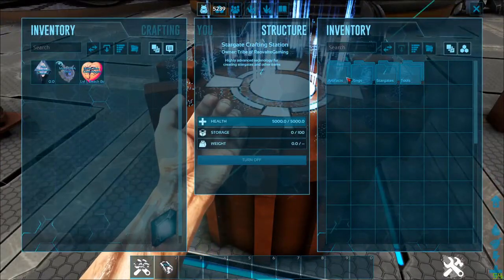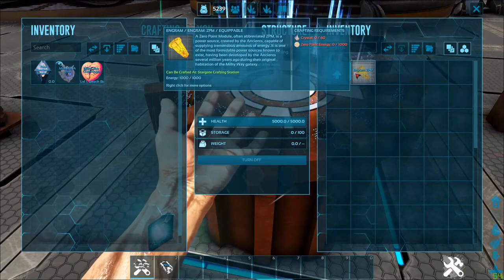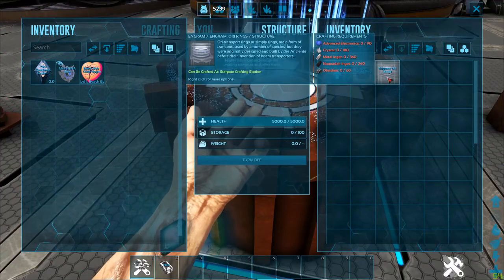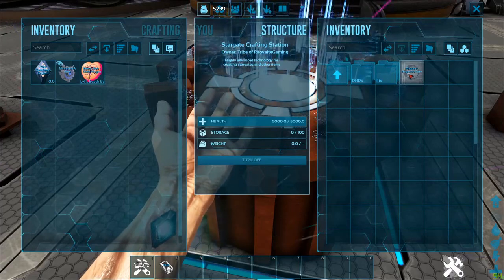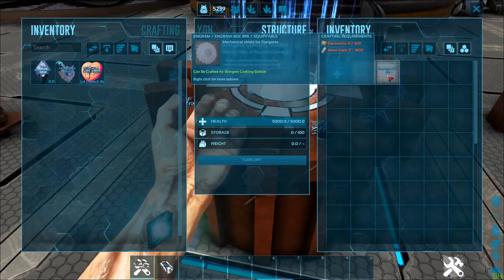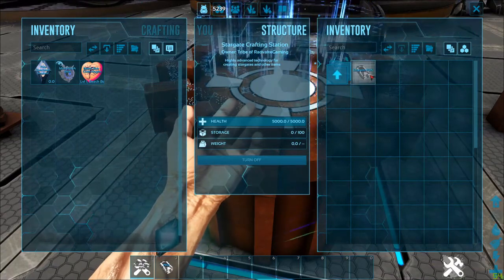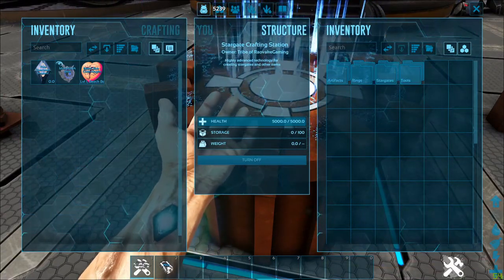This is the Stargate Crafting Station with its fancy animation. In artifacts, we have the ZPM, which is used to power the ZPM hub and the Stargates. We have the Guald rings and the Ori rings. We have the Pegasus gate, the Atlantis iris, and the SGC iris. We also have the Pegasus DHD and the PDA, which is a remote control for your Stargates without needing a DHD.